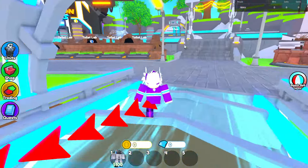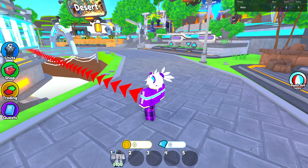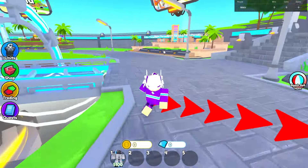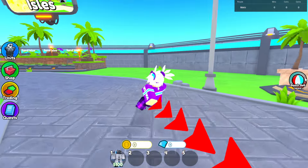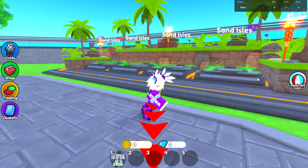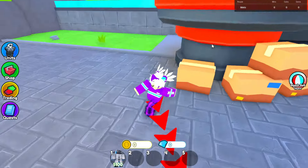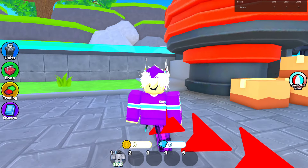For Toilet Lab, the key waves are around wave 20 for those two balls. For the small beach balls, these are all going to be in Spawn Paradise and Sand Isle in later waves — you'll see the balls just appear. One of them is gonna spawn up here somewhere, so check that area. Thanks guys so much for watching — comment, like, subscribe, and see you next time.